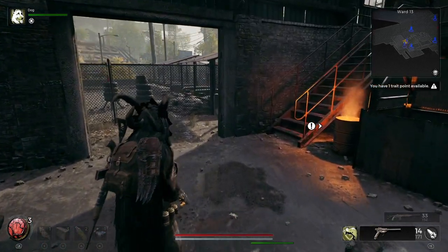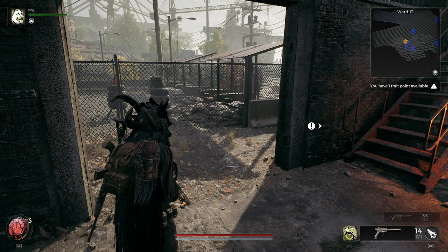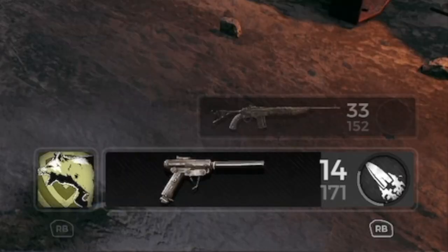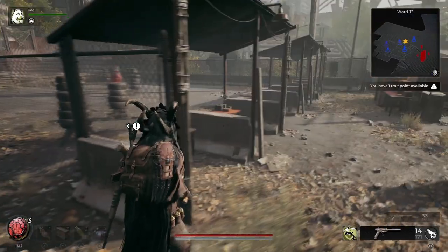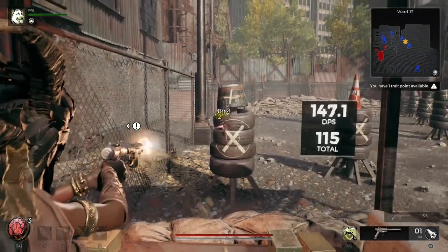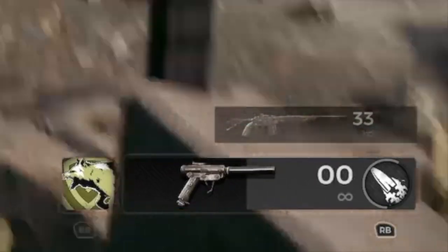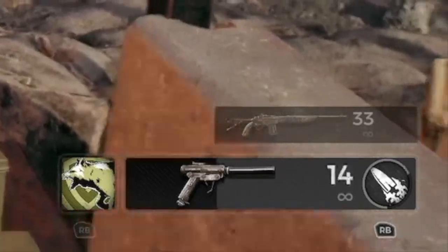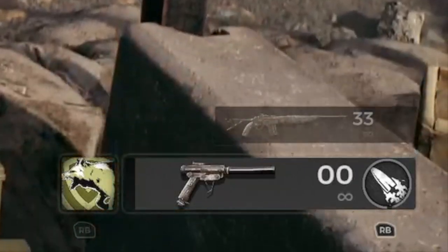Think of the mod as a special ability that your weapon has, but you have to charge it. If you look at the bottom right corner of the screen, you can see an icon beside my weapon — that is the icon for the Hotshot mod that's on my SMG. Notice there's a circle around that mod; think of that circle as a meter. As you attack with that weapon, it fills up the meter. When the meter is full, the weapon mod becomes available and you can activate it.